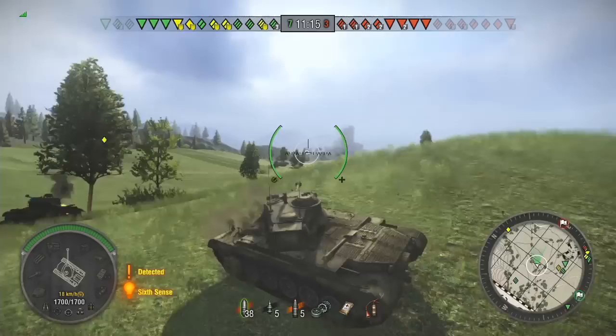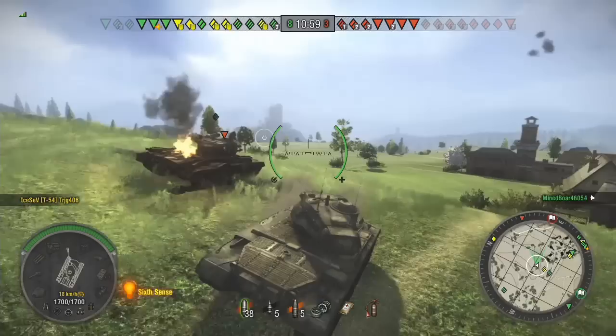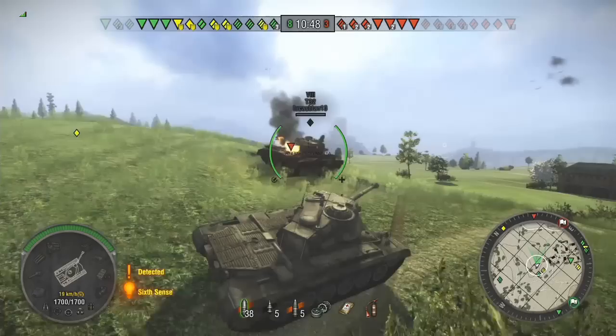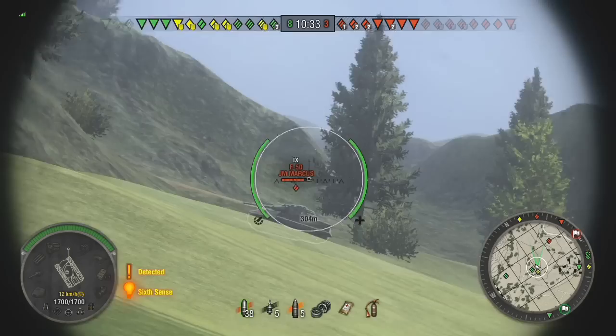I'm just using the ridge to stay protected, trying to spot them out, playing it safe. But that T95 is actually able to out-spot me — looks like he's got a camo net on him. I see Iceev is quite weak in town, so I try to reposition, but he ends up taking care of it himself. I spot that tortoise again but something is still spotting me from the distance — could be the tortoise, could be the T95, or even the Jagdpanther if it's still alive. The T29 gets spotted again — this is one of the two T29s we saw very early. Now I see this E50 is rushing Grabby, so I got a side shot into his turret — he was quite exposed and I was able to get an easy shot into his side.